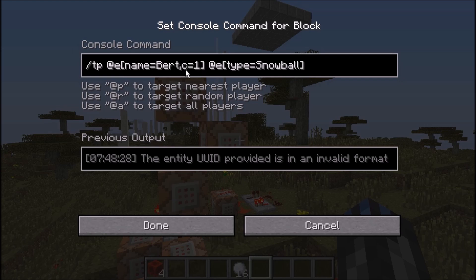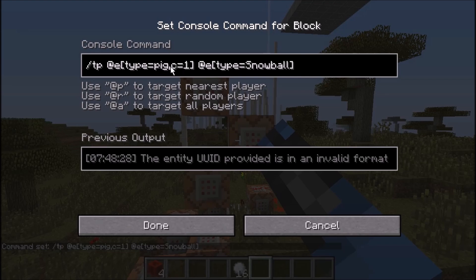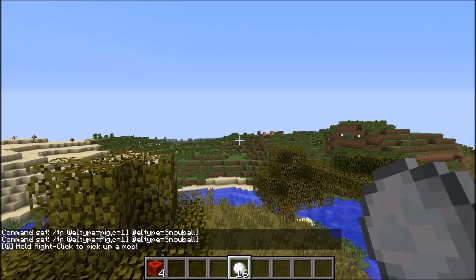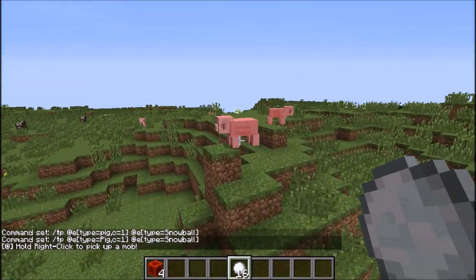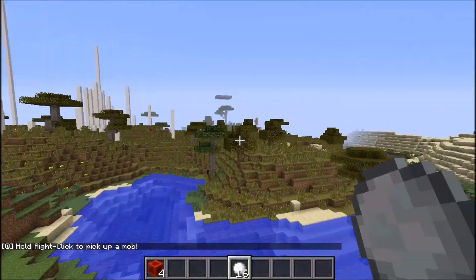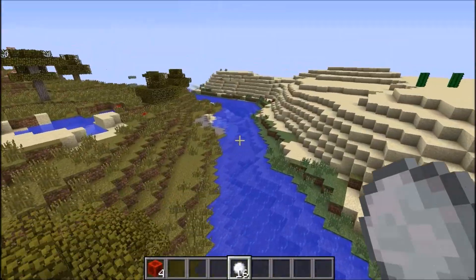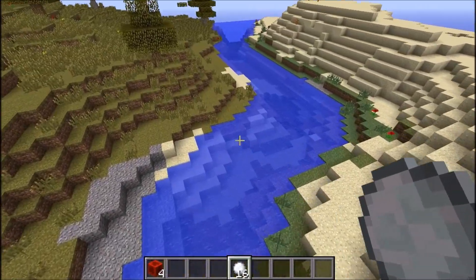You can actually make it so it's type-based — I just wanted it to be Bert for some reason. Type equals, like, pig with a capital P, right? And I can go back over to — I thought I remember seeing some pigs over here. Yeah, some right here. We can go back over to these pigs and pick one up. And there we go, we got one right here, and then we take them over here and I can drop them.